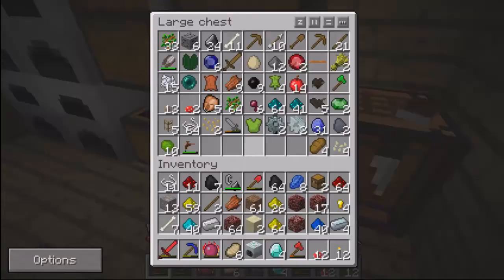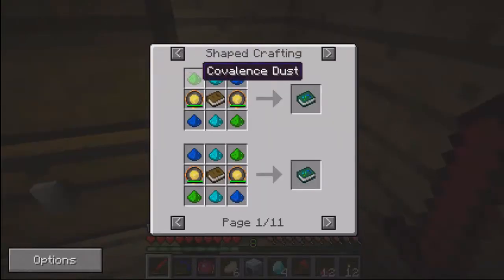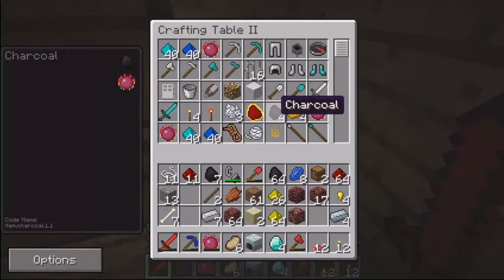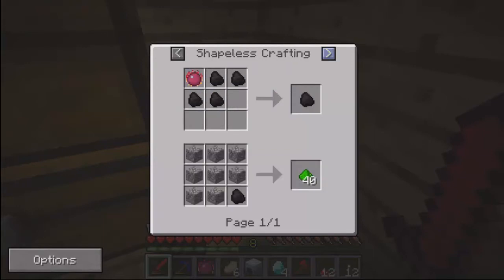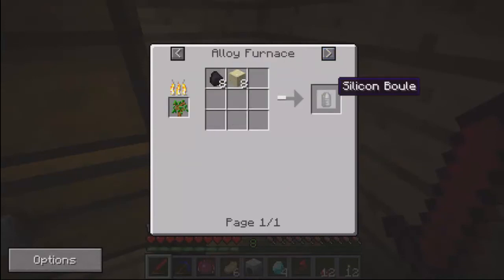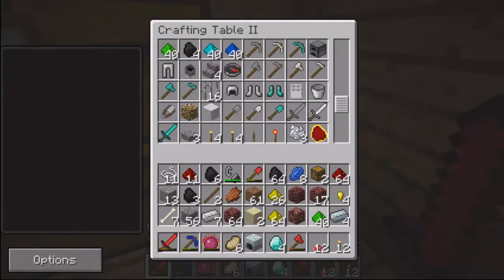Cheating! Is it cheating? Then I need the green crap. How do I make the green crap? Recipe — cobblestone and a piece of coal. Charcoal. Does that say charcoal? Charcoal and sand, it's silicon. Neat. Stack of cobble, green covalence dust.